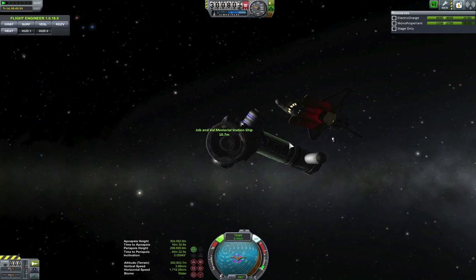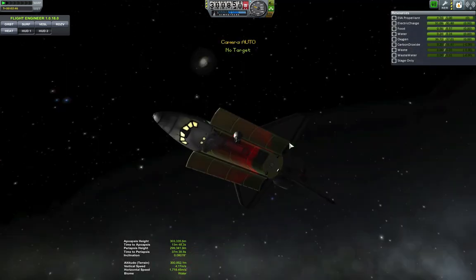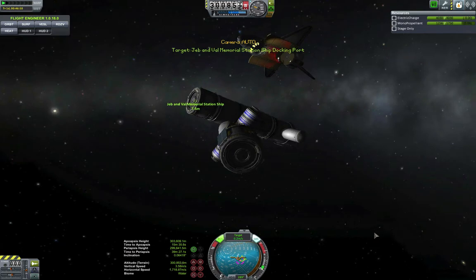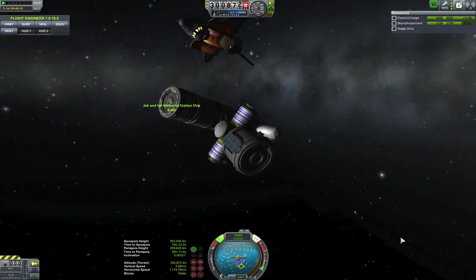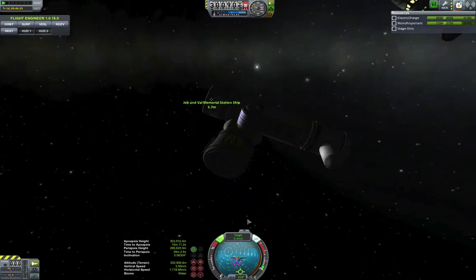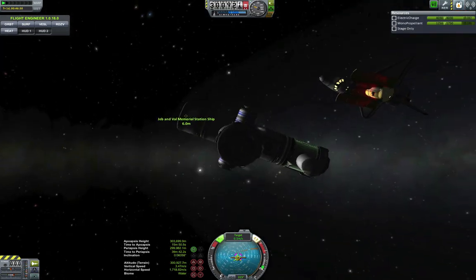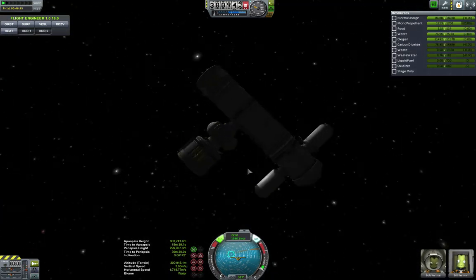So we're going to get this aligned and come in for a dock. See him in the background — looks like he's going to miss, so we go ahead and fix that. Aligned, see there in the background — oh, touchdown. He's in the payload zone. Anyway, coming in and magnets — awesome. We are docked.